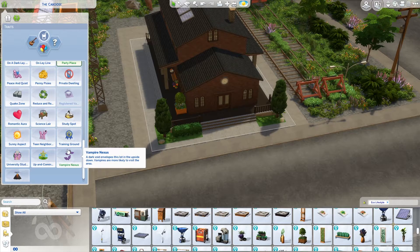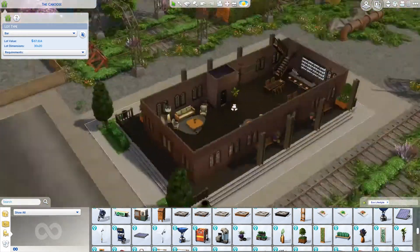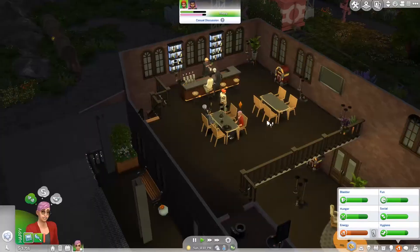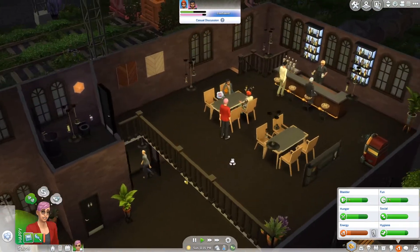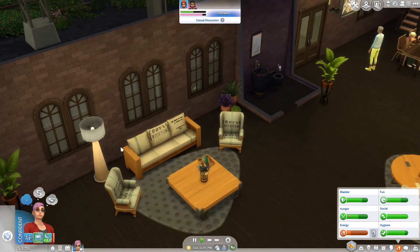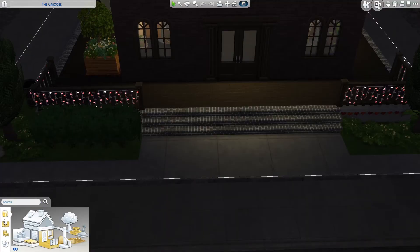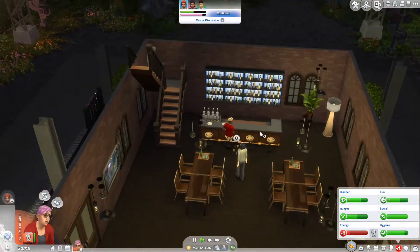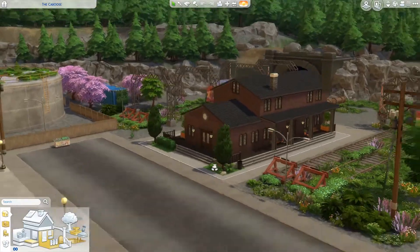This is slowly turning more into a lounge instead of a bar. We did meet the requirements. I'll do a quick test run and see if everything works, first with my sim, then I'll give the tour. So far everything works — there were two mixologists. The loft area looks pretty good, people are actually using the chairs and ordering drinks. I think it's time for a tour. Lights — there we go. People are actually using both floors and I'm glad that worked out.